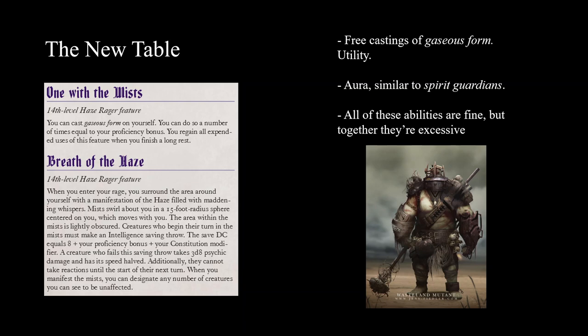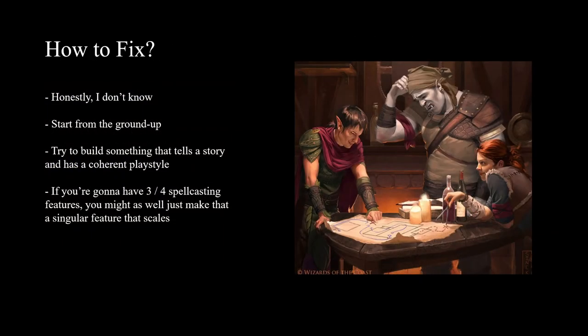It's just a regular build like any barbarian: you're going to grab Polearm Master at fourth level, Great Weapon Master at eighth level, or if you're a Variant Human grab Polearm Master at first level and Great Weapon Master at fourth. You're just going to attack a bunch, deal a bunch of damage, tank a bunch of damage, and you've got some utility features to help you out - but I don't feel like you've built anything groundbreaking here.